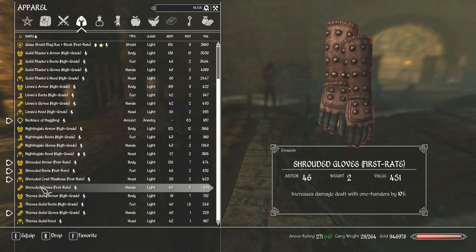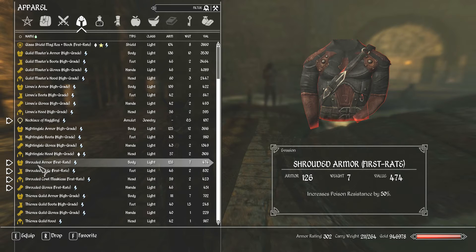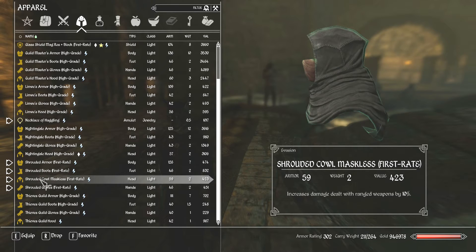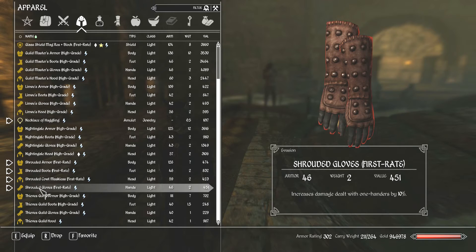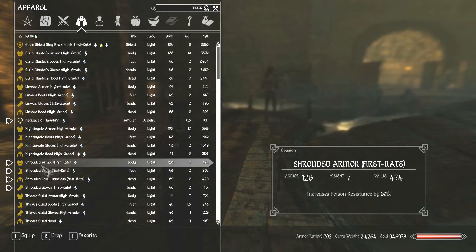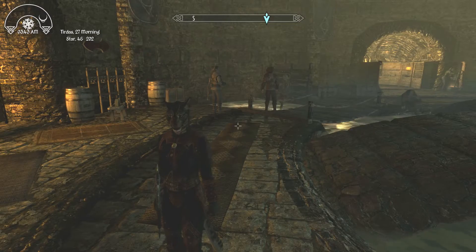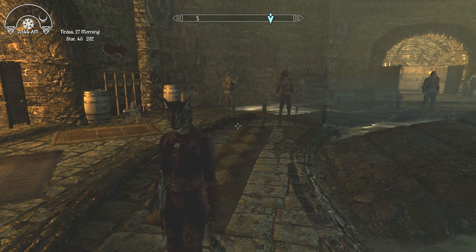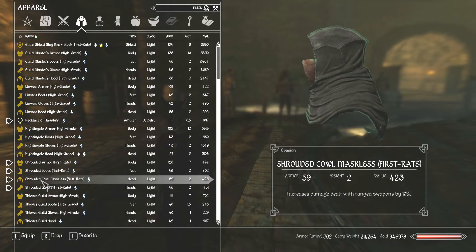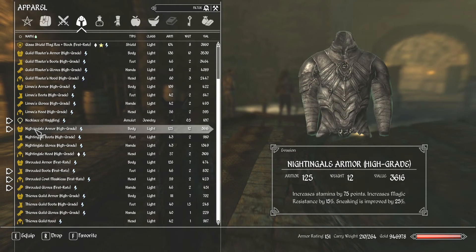This is the Shrouded Armor, which you get by just joining the Dark Brotherhood. I use this for fighting — pretty good, really good armor, actually. 300 is great. All this has been upgraded with smithing, of course. Really good for fighting, with nice buffs for backstabbing. Not bad defense, and that's without a shield. A shield is about another 100 points, and Alteration gives you 250 or 300 more.